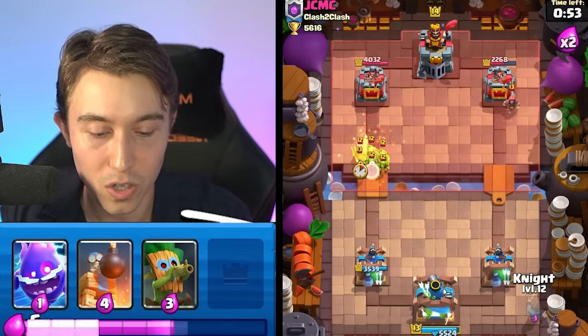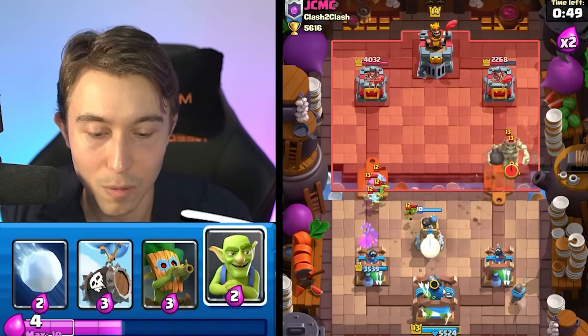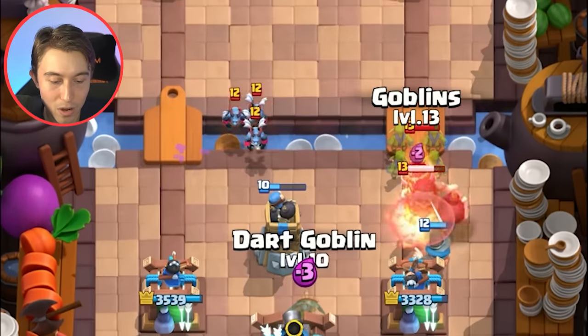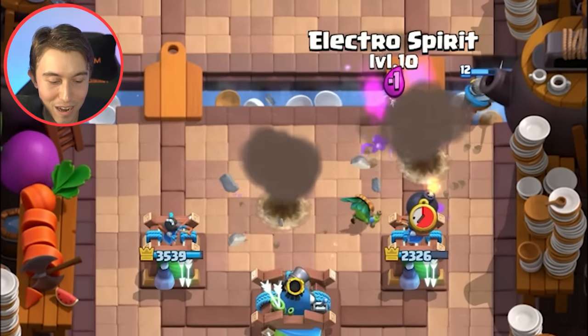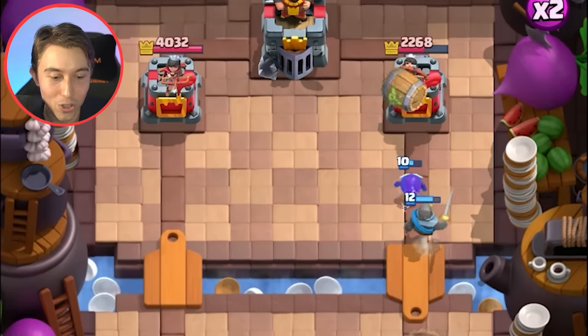We're gonna have to Bomb Tower here because there's too much splash damage coming at us. The Wizard is gonna be a huge problem for our deck, so we need to kill it with our Bomb Tower and hopefully have the Knight tank. He's got Clone as we expected — that might take out my entire tower. I'm a little scared. Dark Goblin's definitely dead, but maybe we can make something happen with our Goblin Barrel counterpush.